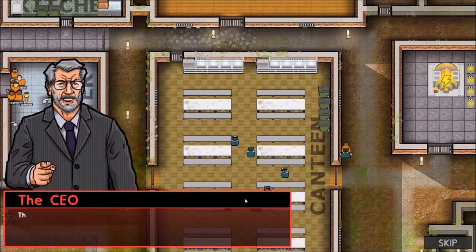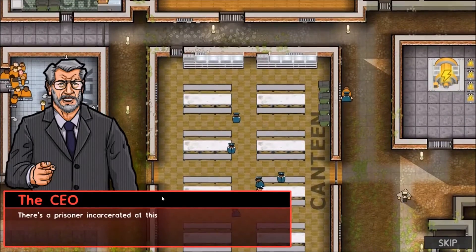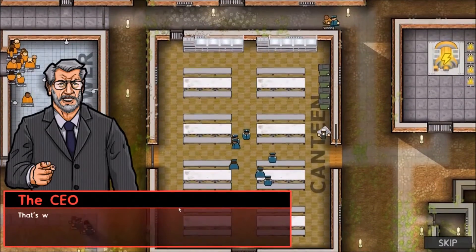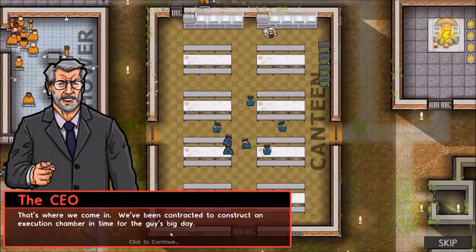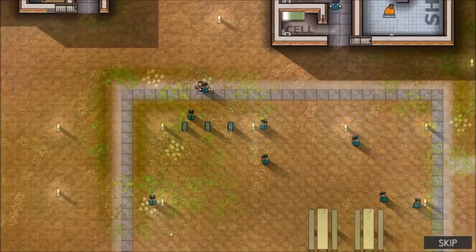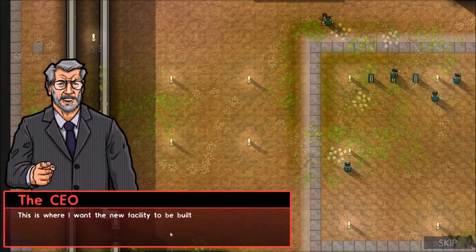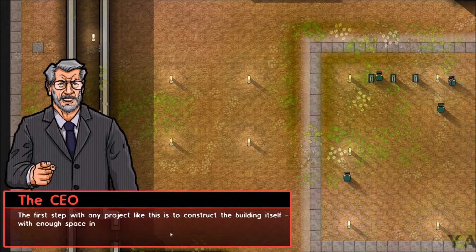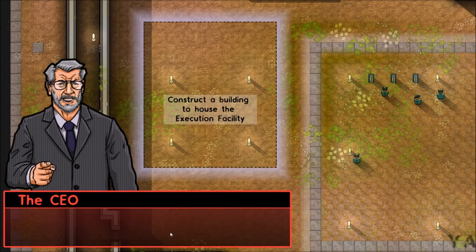Incoming call. This is a tough one. There's a prisoner incarcerated at this facility who's been convicted of a double murder and sentenced to death. That's where we come in. We've been contracted to construct an execution chamber in time for this guy's big day. This is where I want the new facility to be built. The first step is to construct the building itself with enough space to fit an execution chamber and the holding cell.